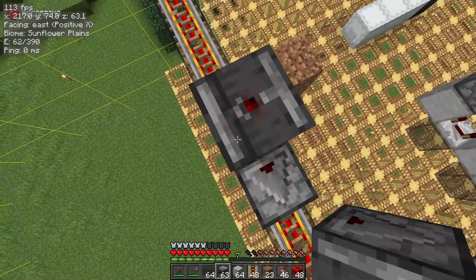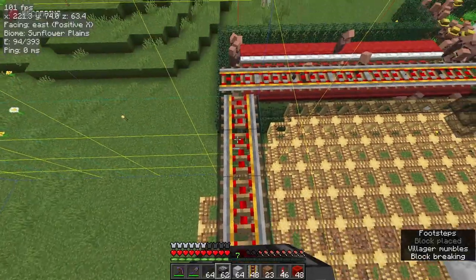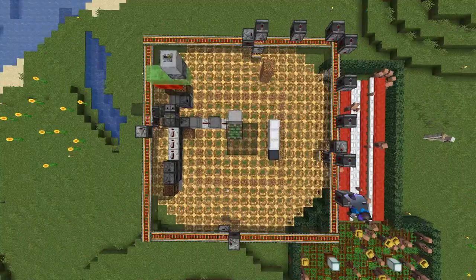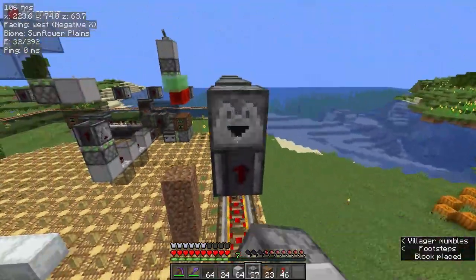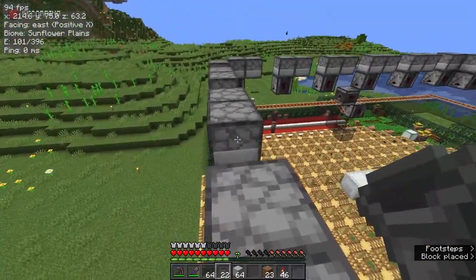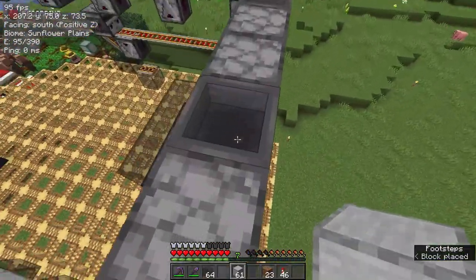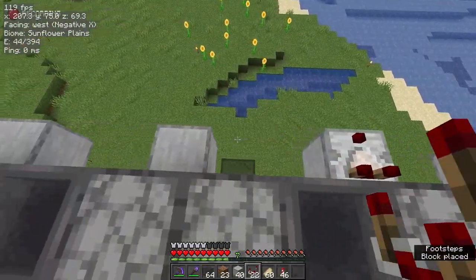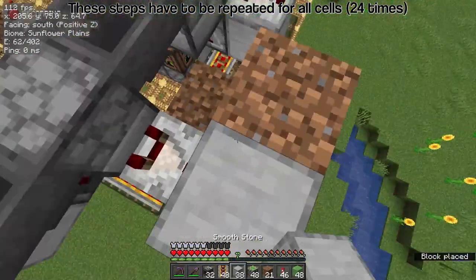On the rail lines, place upwards-pointing observers two blocks apart, starting above the diode observers, and diagonals on the corners continuing all the way around. When complete, place droppers in a clockwise direction, leaving a gap between each point. Then place hoppers with their outputs going clockwise. On the side of the upwards observers, place solid blocks on the external side. Now add comparators facing up. I'm too lazy to explain this — I'll just play this slowly so you can follow it easier.